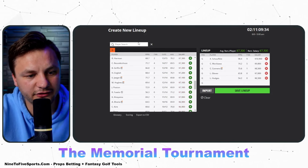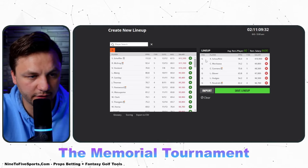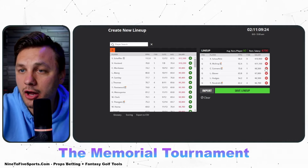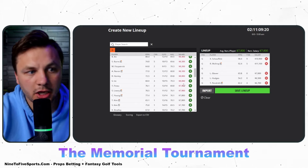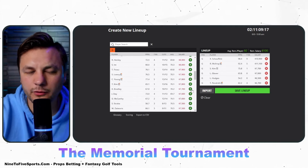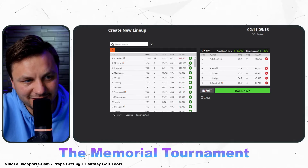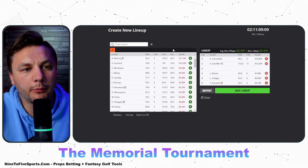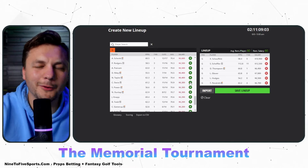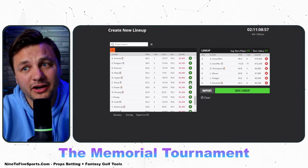You can get to Rory if you want, though Scotty is more difficult to fit. You could go Pendreth instead of Morikawa, drop Connors for Si Woo Kim, and that can work. Trying to fit both Scotty and Xander together does become more difficult — Davis Thompson would probably be the play at the cheap end in that scenario. Still not a terrible build, especially if all of them make the cut.